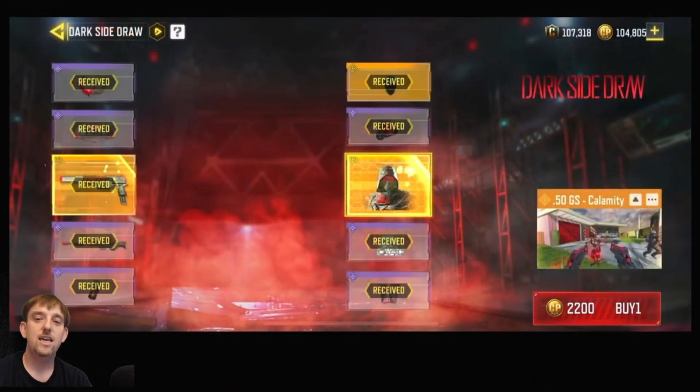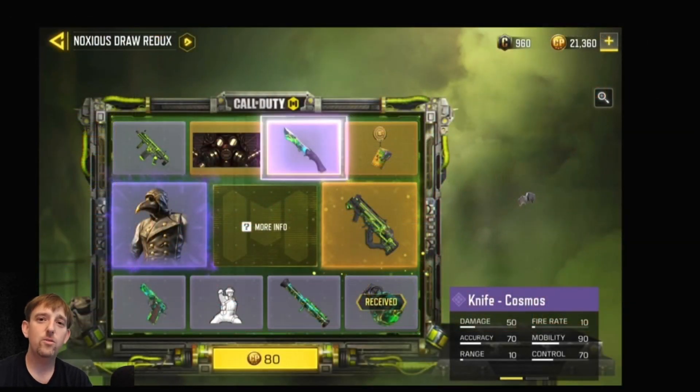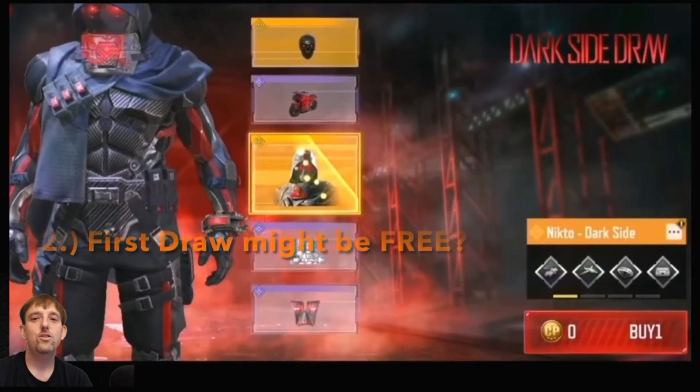Reason number one: it's going to look a bit different. You can see in the Dark Side draw here, the board looks different than what we're typically used to seeing. This is a draw we saw earlier this season, so get ready for it to look a little bit different.